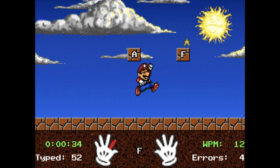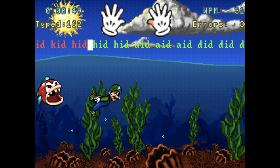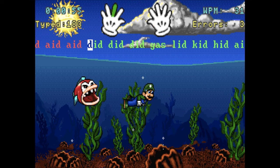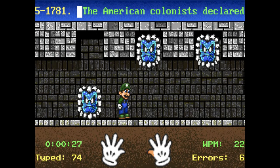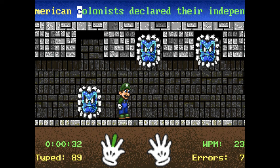There are other levels. For example, the underwater level, where Luigi is being chased by a dangerous fish, and if you don't type fast enough, he will die. Kind of dark for a kid's game. In the third level, you're in some sort of castle. In this one, you're typing full sentences, unlike the other ones where you're just typing letters or very small words.